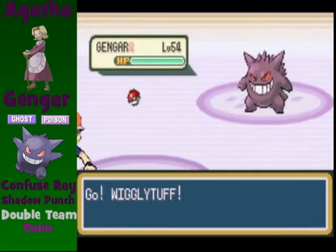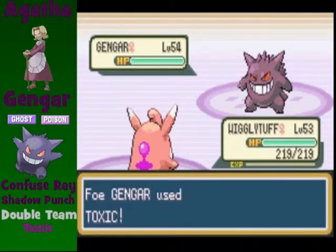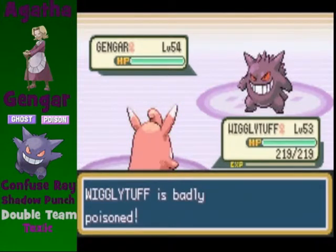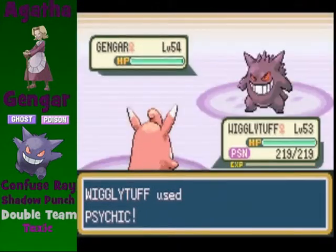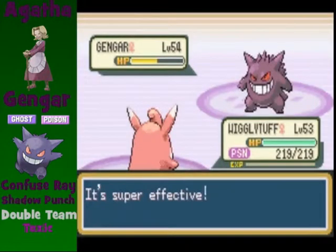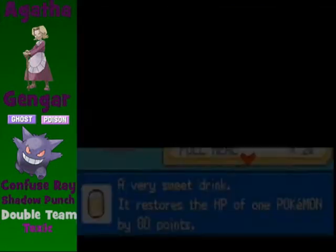Our first Pokemon out is the Gengar at level 54. It has the moves Double Team and Toxic in its moveset, and it will surely use Double Team a lot, so don't waste too much time on this one. If you have ghost type moves on your own Pokemon, you can use them. Ghost types are actually weak against themselves. I am going to use Wigglytuff and Psychic to take out most of Agatha's Pokemon. Having a normal type in this battle helps a lot, since they are immune to ghost type moves.